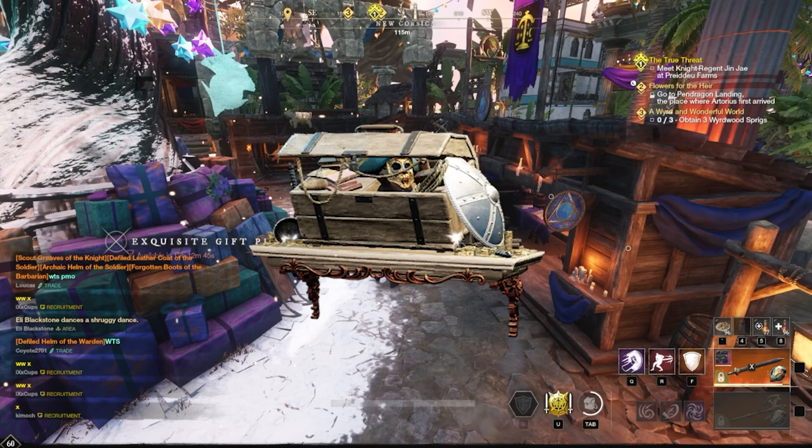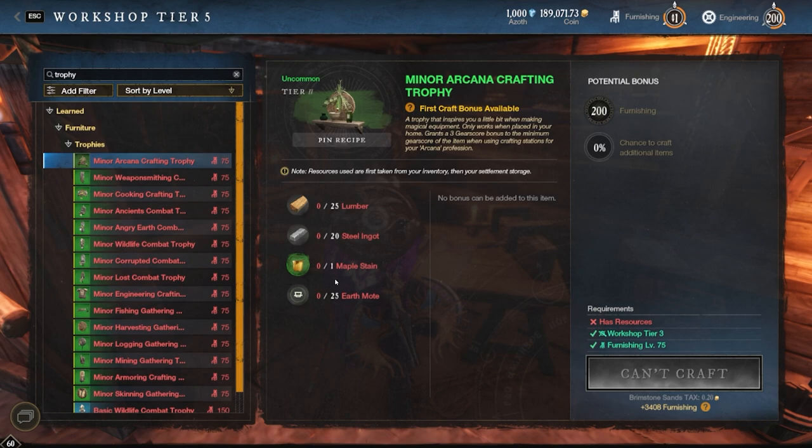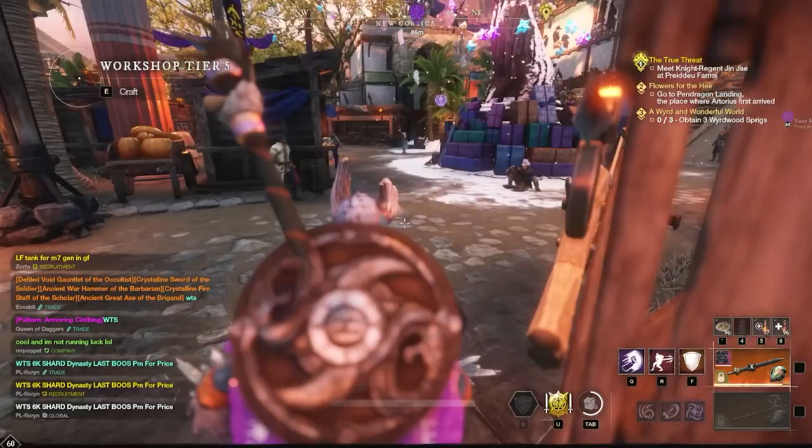To get started crafting the minor version of trophies, you can come to a workshop, go to the trophy section, and begin to craft them. These are very cheap. You need to be at a workshop tier three or higher and your furnishing has to be level 75. The ingredients are 25 lumber, 20 steel, one maple stain, and 25 motes — not all earth motes; some require fire, water, or soul. They're very cheap to craft.